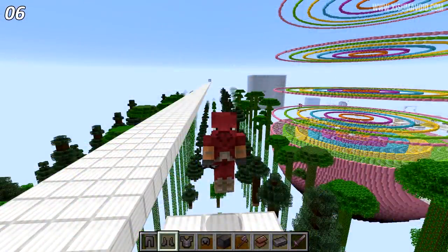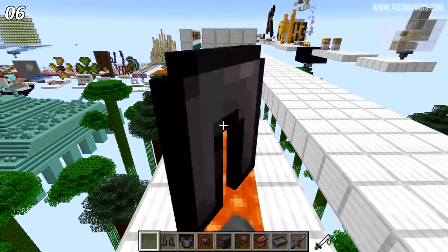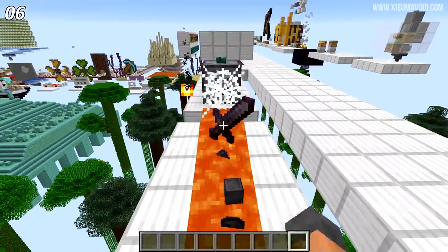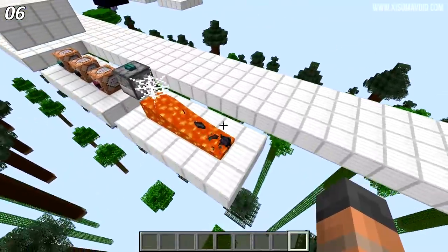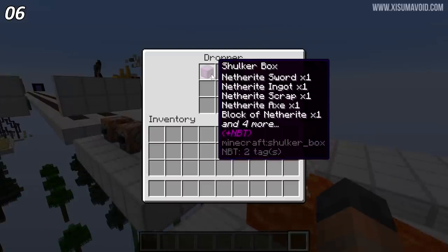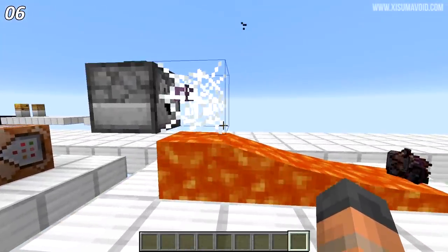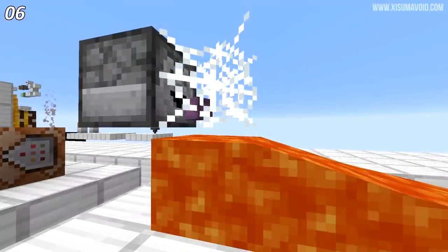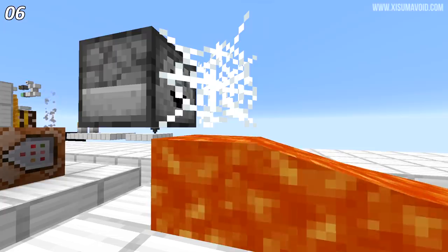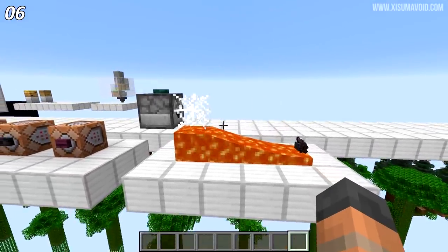I got this one a heck of a lot as well. Netherite items actually survive lava — they don't get destroyed by it. And a lot of you wanted to know if this applied to a shulker box that had netherite items in it. So let's go ahead and wait for it to drop down into the lava... and like that, it's gone. So the answer is no — a shulker box cannot survive lava if it's got netherite items in it.